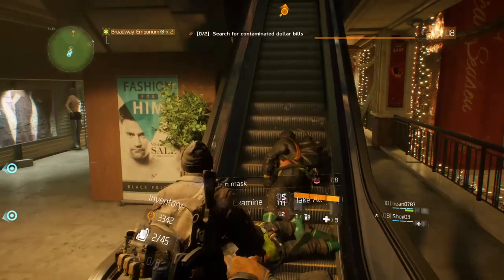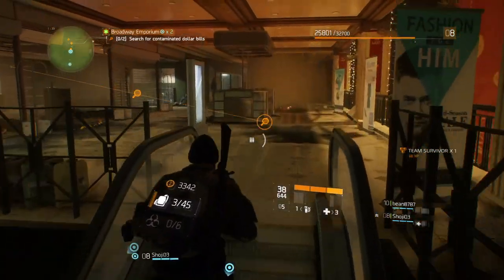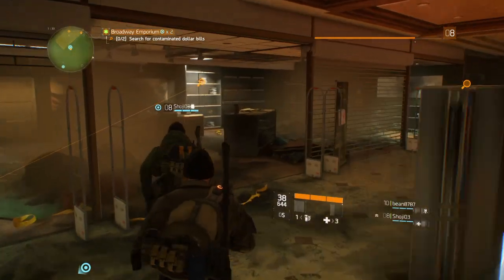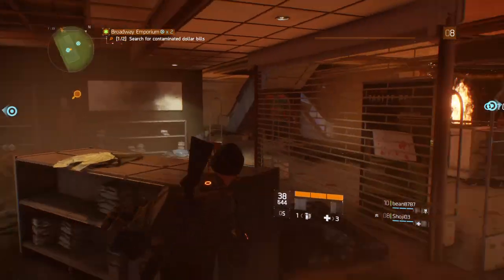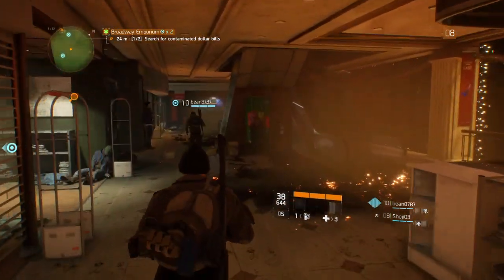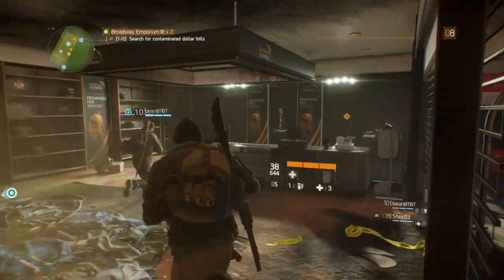Let's hope the cleaners haven't torched everything in the place before you locate those bills. Even if they haven't, extreme heat destroys DNA. Over 200 degrees Fahrenheit the covalent bonds break down and the double helix starts unzipping like a cheap prom dress. One more reason to keep them at bay, agent. Like I said, no pressure.